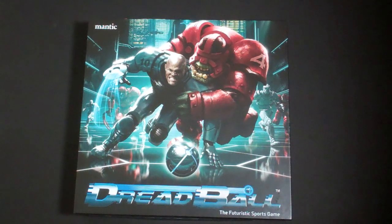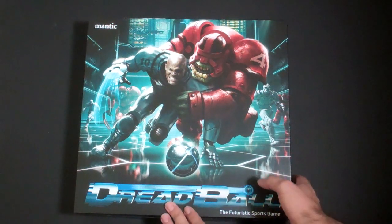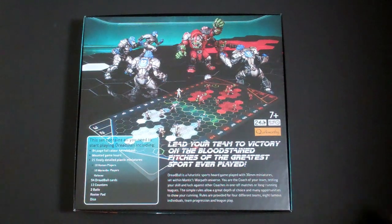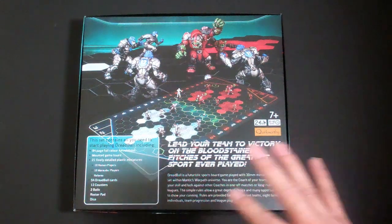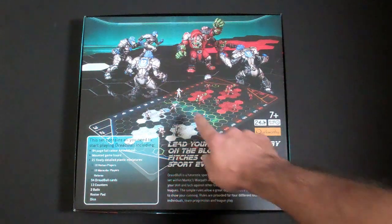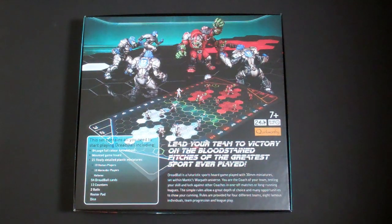So we'll kind of go over the basics right now. We have our box — it's a decent sized thing. Dreadball has really good production values on it, the art is really good. We're going to flip this over and look at the back of it. The contents include an 84-page color rulebook, the game board, 21 miniatures — that's two 10-man teams: a human team and the orc marauder team, 10 each, plus a referee. You also get sets of cards, counters, two balls, the roster pad, and dice.